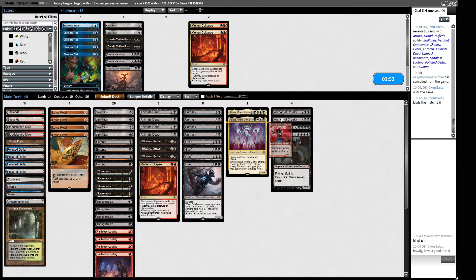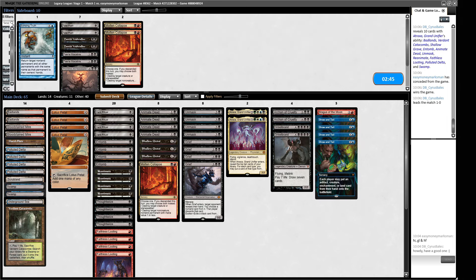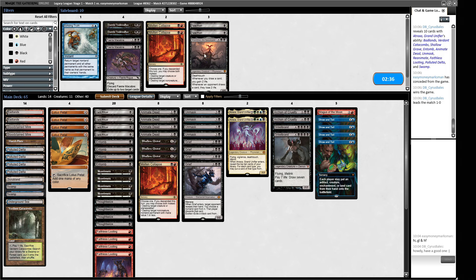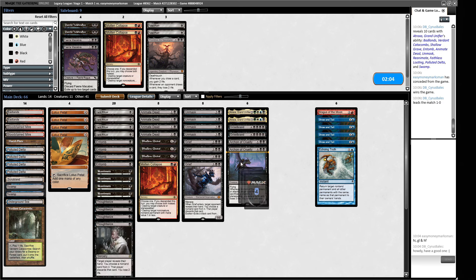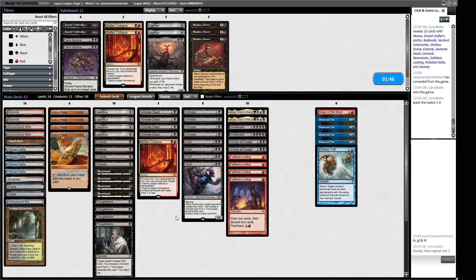Some amount of graveyard hate is coming our way. I'll take the Magus of the Moon against the Eldrazi deck — that seems like a given. I'm not boarding out any monsters because we need as many as possible if we're trying to Show and Tell, and we also need our Faithless Lootings to dig to the combo. We're probably boarding out the Shallow Graves — that's the weakest of our reanimation spells.